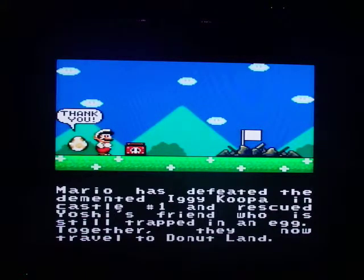Mario has defeated the demented Iggy Koopa in castle number one and rescued Yoshi's friend who is still trapped in an egg. Together they now travel into Donut Land.